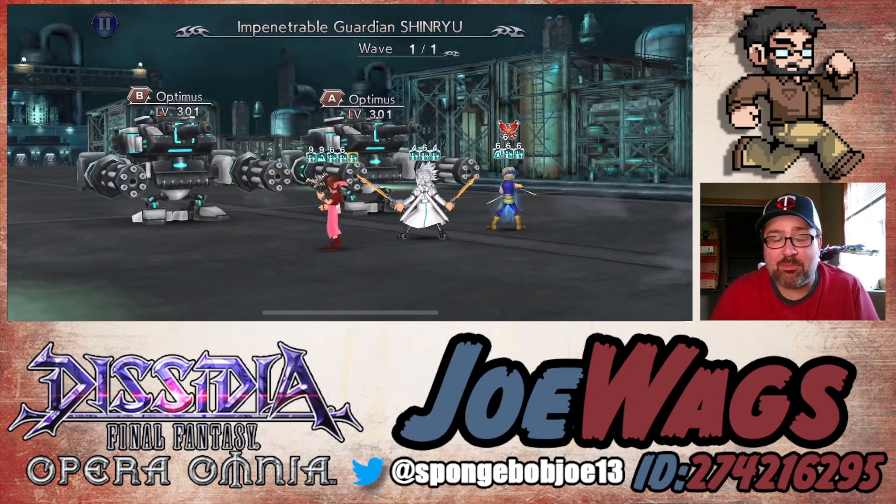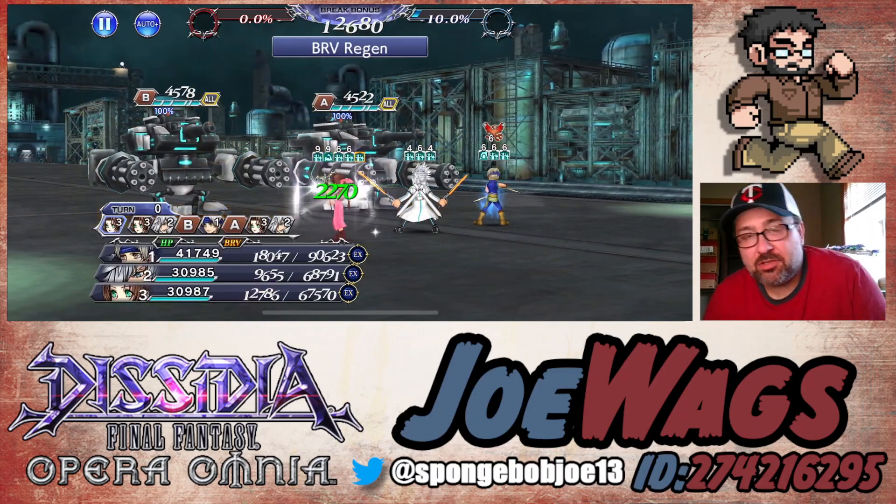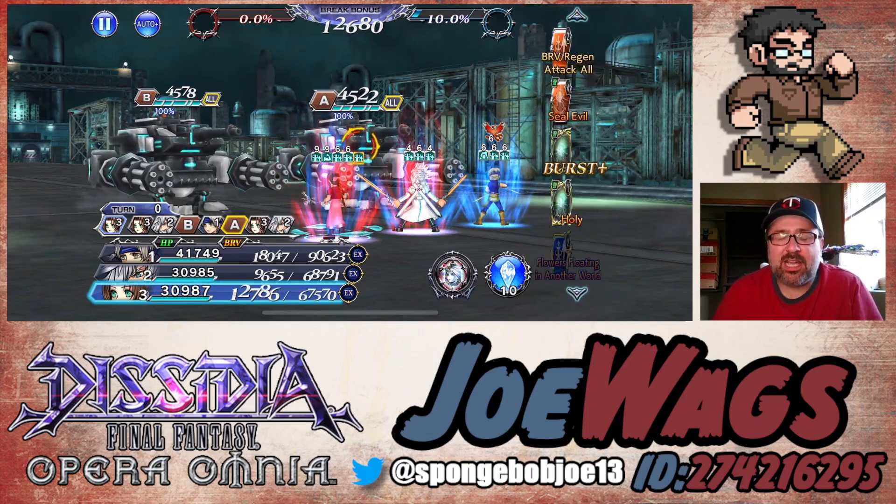I think this is a really nice combo. Vice's BT effect is so good on Locke. Just for bringing out so much damage out of him, it's actually kind of crazy.